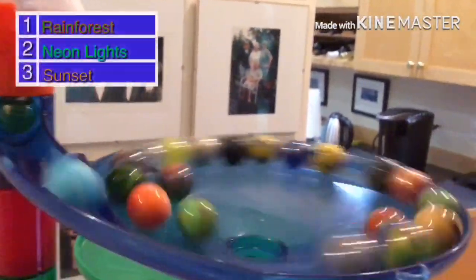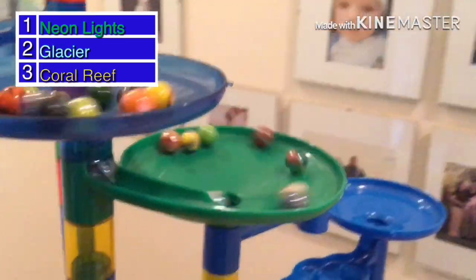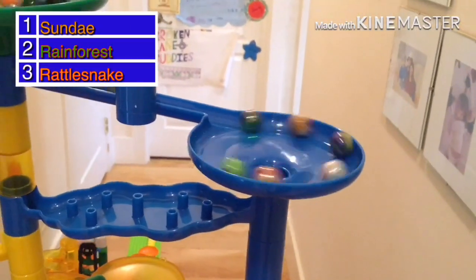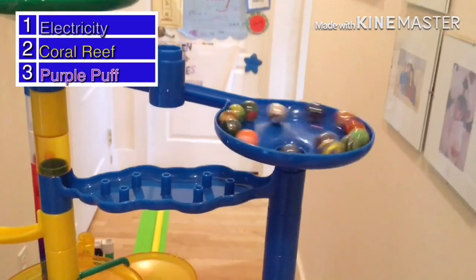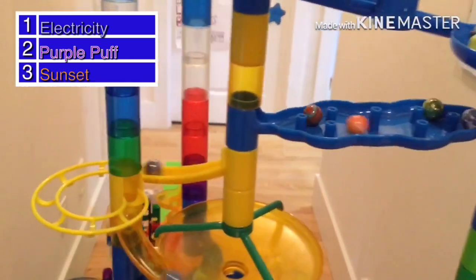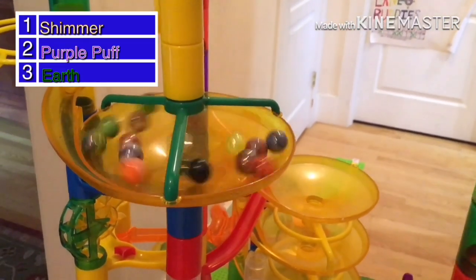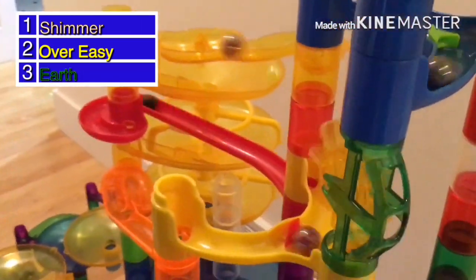You can see with the standings it is utter mayhem in these funnels. Neon Lights is making it through, but it looks like it's going to be Rainforest — no, Sunday. You can't even see with all the marbles crowding around. Electricity comes through first, Purple Puff second, and Sunset will be third. There's a big jam with Purple Puff, Shimmer, and Borealis. Speaking of Shimmer, he is moving on and will be first place into the triple decker funnels.